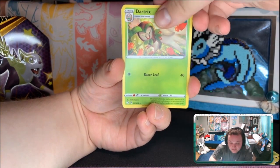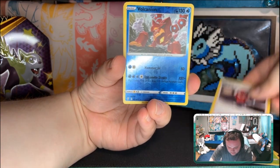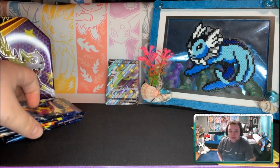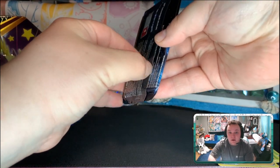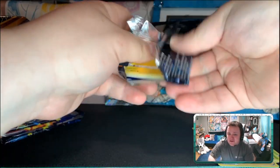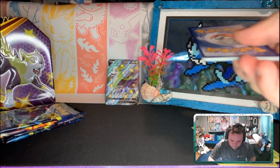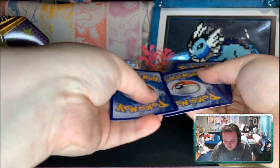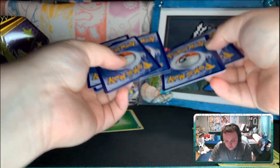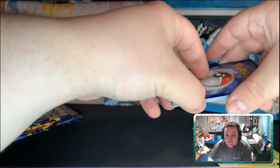All the Calyrex cards and the Galarian Legendary Trio Birds — those would be pretty cool. There's a lot of good alternate arts. They did cut like 55 cards from the set, which is crazy. Some of those are like the Arctovish V or Arctozolt, things like that. And then Evolving Skies is gonna come out eventually. The Eeveelution alt-arts are looking amazing.